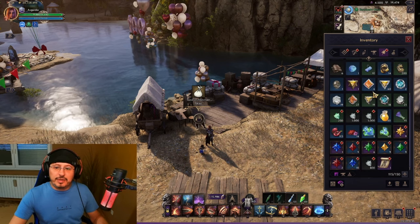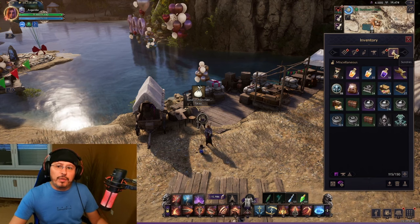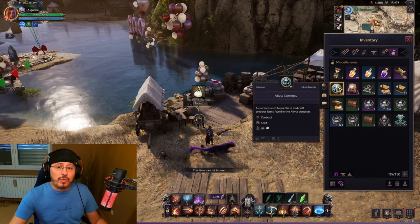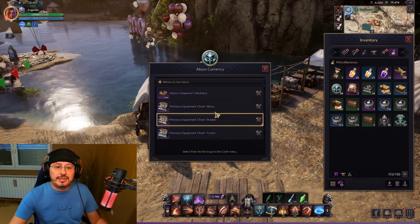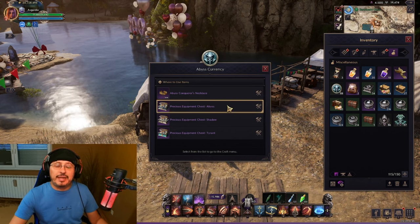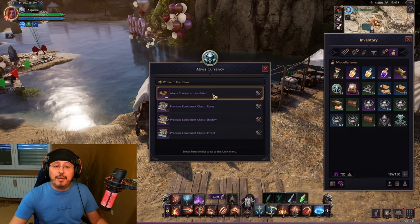Now, among these rewards you can get different kinds of armor, weapon, even purple armor and purple weapon. You will also get this here — Abyss currency. Abyss currency is very important. You can craft with this Abyss currency this necklace and different kinds of equipment chest. I will make a special video on my YouTube channel very soon regarding Abyss currency so you can see what you can craft and whether it's useful. But you can get purple gear from this chest and a guaranteed purple necklace.